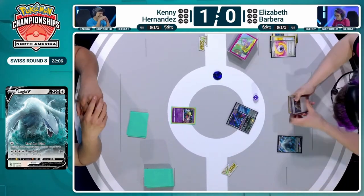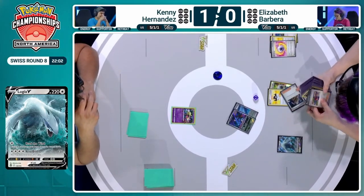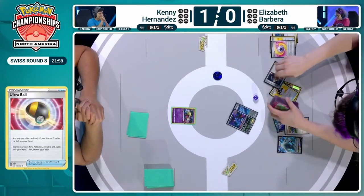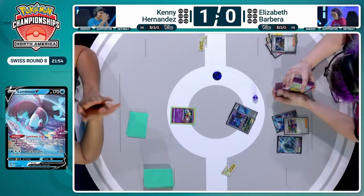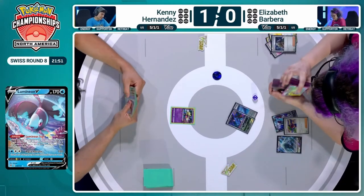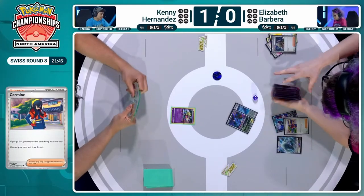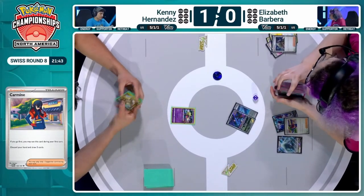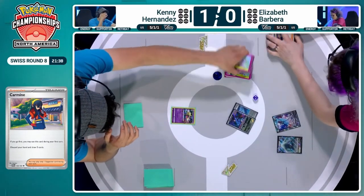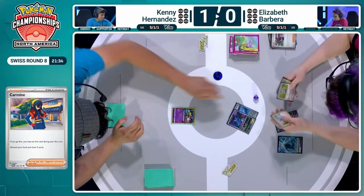We did see the Fluttermane Jet Energy into the active. We then saw the Ultra Ball for Lumineon, Lumineon for Carmine, and we are going to have Discard your hand, draw five cards. It's one of the new cards from Twilight Masquerade — not one of the big new cards, but it's really seeing a lot of play in these Lugia decks. They love the discard because you need those Archeops in the discard. Carmine finding its way into most of these Lugia lists, and despite playing just one copy, Elizabeth has used it turn one both games.